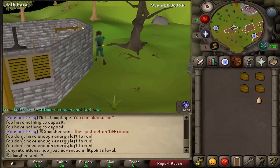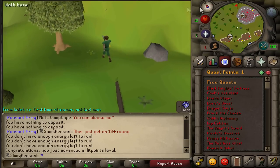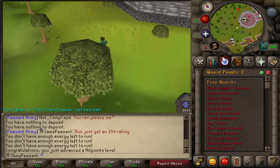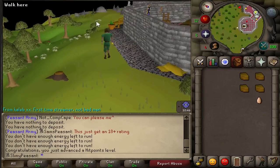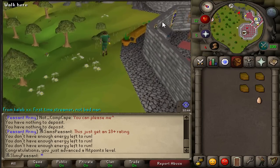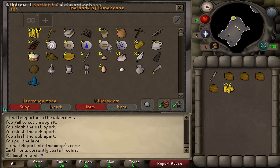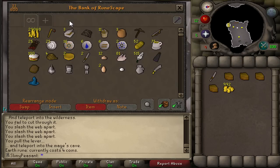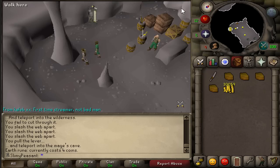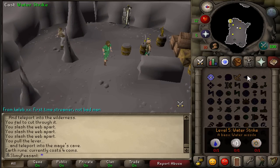Now I'm going to kill imps for the beads to complete Imp Catcher, and at the same time do Waterfall quest so I can get my stats up to level 40 attack and strength. I've done it so many times I should be able to do it quite quickly. I needed to buy some earth runes for the Waterfall quest, so whilst I'm here at the mage arena I'm going to spend the majority of my money on runes.